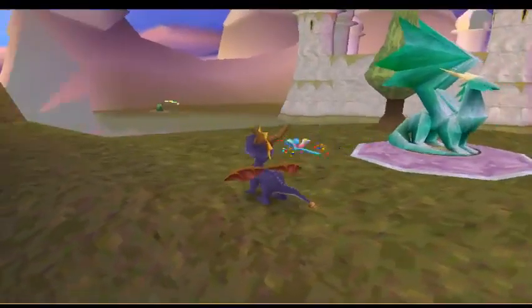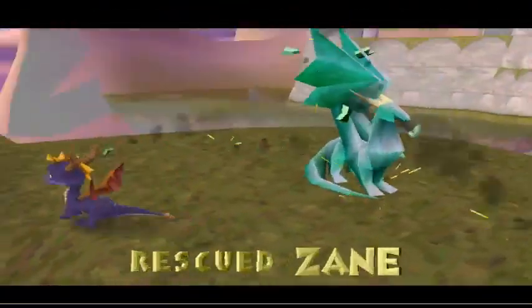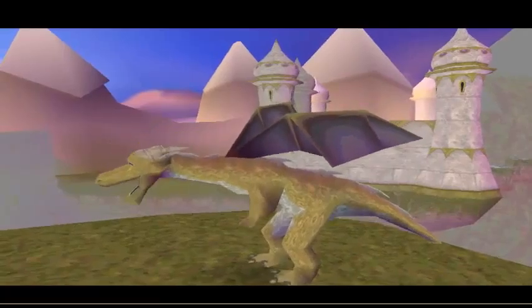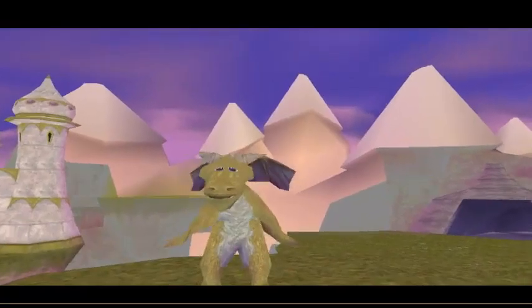So what I want to do is go over to that side first. I want to save this dragon here — Zane. Spyro, you're not afraid of those big, noisy, gigantic, awful beasts, are you? Of course not. I didn't think so.